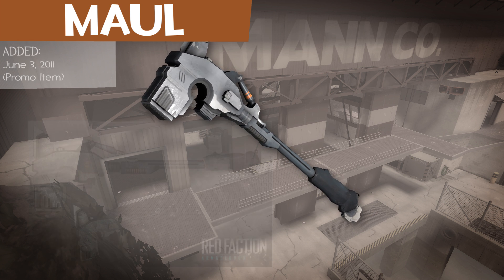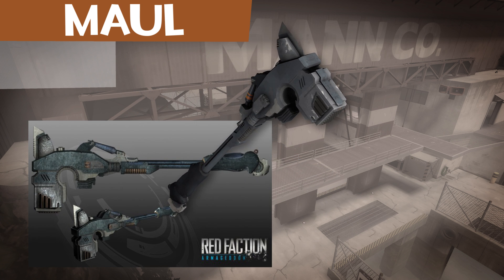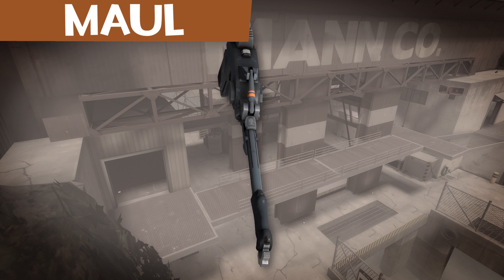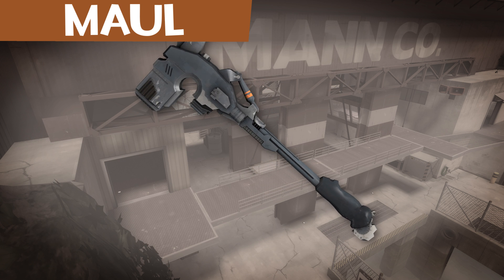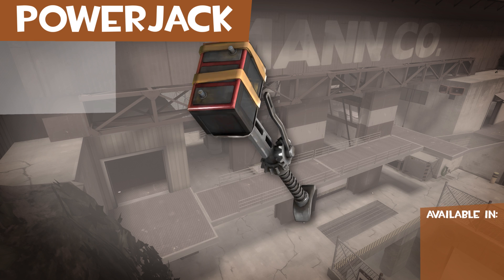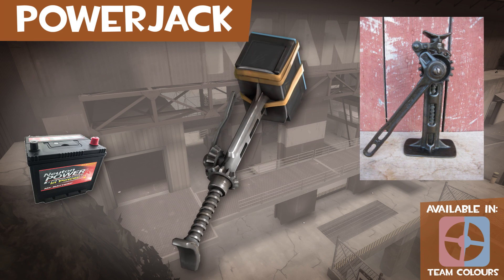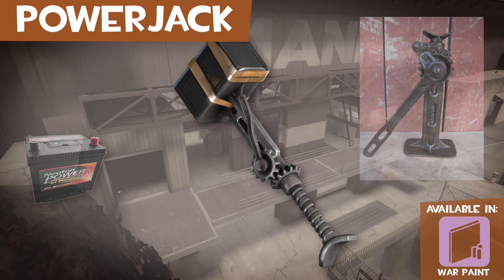The Maul is a promotional item for the game Red Faction Armageddon. It is based off a sledgehammer from the game with the same name, and it shares stats with the Homewrecker. The Power Jack is a car battery attached to an antique automotive jack — this thing must be really, really heavy.